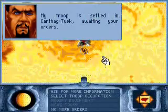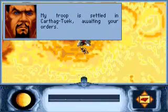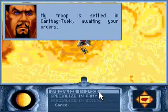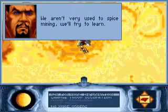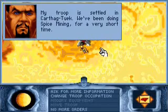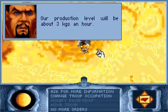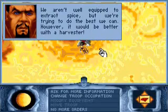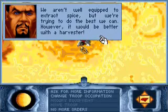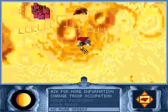'My troop is awaiting your orders.' What we're going to do with this troop is give it an occupation — we're going to tell it to specialize in spice mining. 'We aren't very used to spice mining, we'll try to learn.' 'Have a look at the characteristics of my troop. We aren't well equipped to extract spice, but we're trying to do the best we can. However, it would be better with a harvester.' That's true.